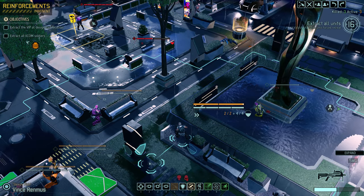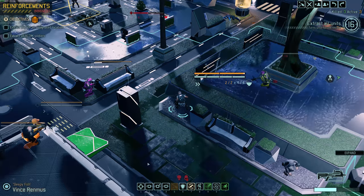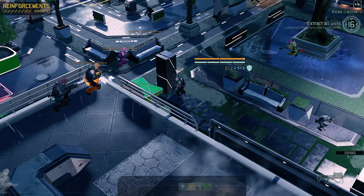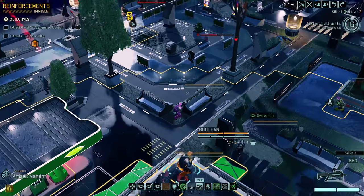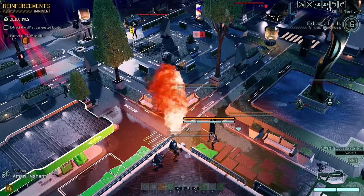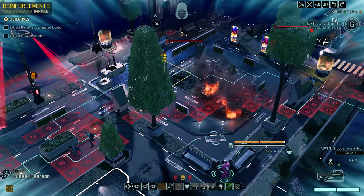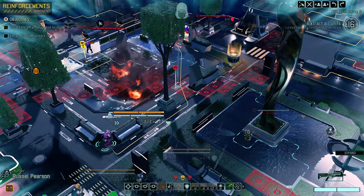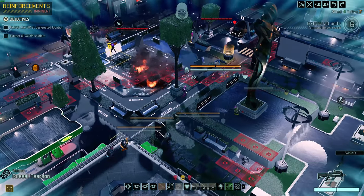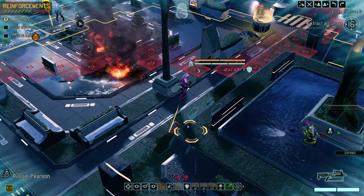I could throw a grenade, but I kind of need those for other stuff. Let's move Vince over here on overwatch — that's a smart move. Then we'll roust Amaryl with this guy — hit him for one or two. Roust is fixed now, so yeah — roust for three! That's the highest I've ever seen it. Let's get ready for a massive stab on a zombie or something. We'll overwatch with Russell, and that's about all we can do with him. Then move up with Nuna and hunker.